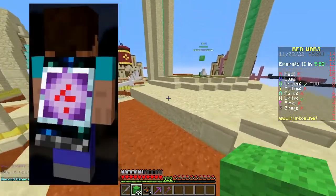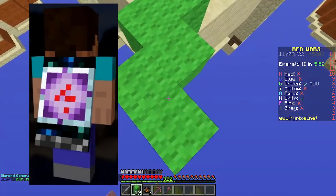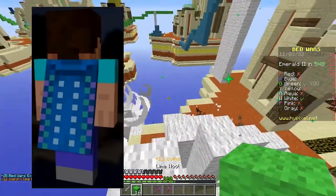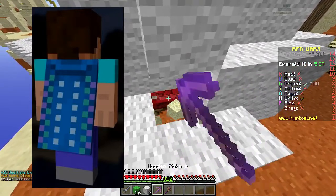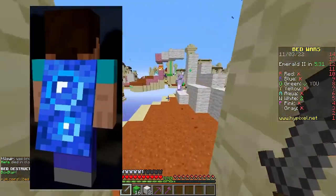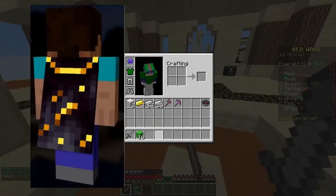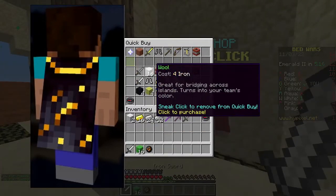1.9, the combat update, changed how we had to fight — an end crystal is used to represent this, as crystal PvP is possibly the most effective form of PvP these days. 1.10 added basically nothing, so the stray is a fitting choice. 1.11 added llamas. 1.12 was the World of Color update, which I feel wasn't really captured in this cape — it doesn't have a whole lot of color involved. 1.13 was the aquatic update, represented by bubbles and an underwater setting. 1.14, the Village and Pillage update, added raids and ravagers. 1.15 added bees, and 1.16 added blackstone and gilded blackstone in bastion structures — this is a very clean and well-representative cape.